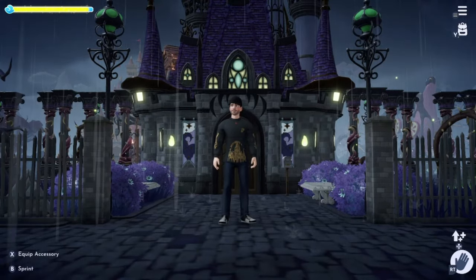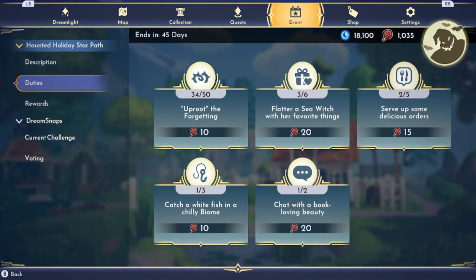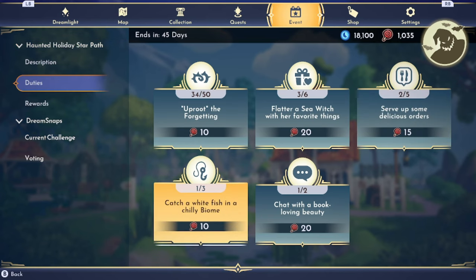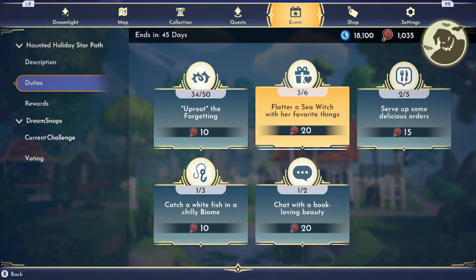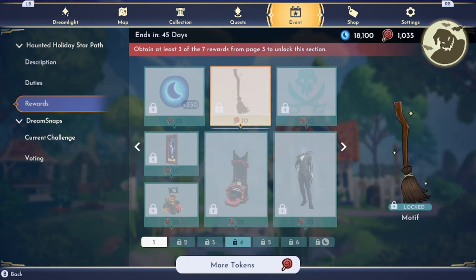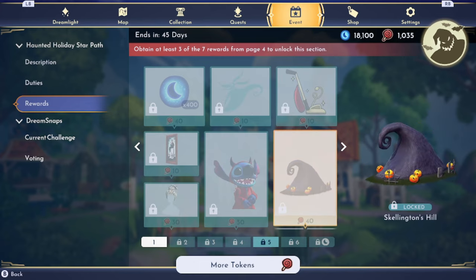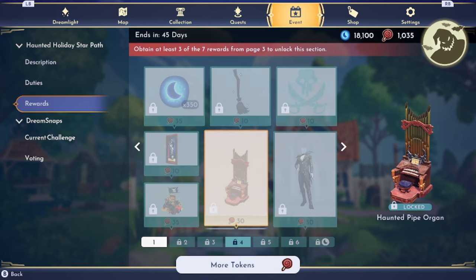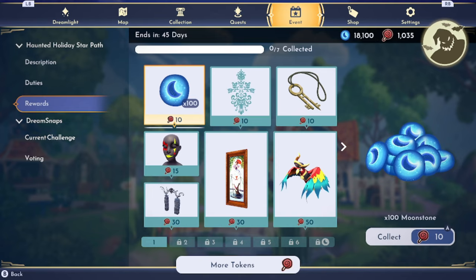So we are in the Forgotten Lands and if we go to the event, as you can see I have it almost completed. I have a couple more things to do, but I have enough of the treats to unlock every single item. So what I wanted to do is just unlock it all with you guys and then we'll view each item and see how they all look.